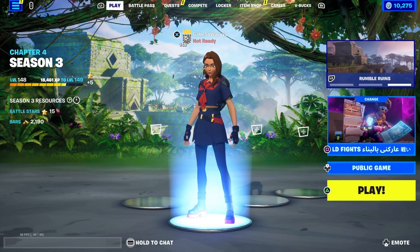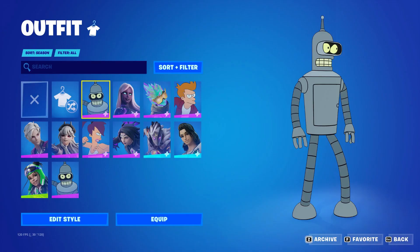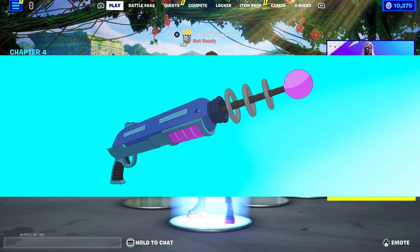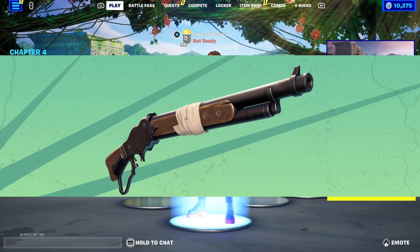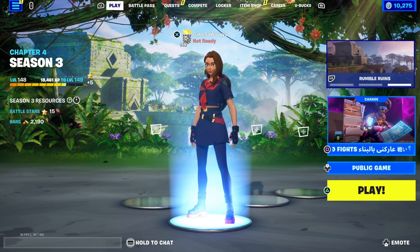Anyway, in this update, other than Futurama stuff, they added new skins and new cosmetics. They also added Bender's Shiny Metal Ray Gun, the Mammoth Pistol, new Augments, and the Lever Action Shotgun.